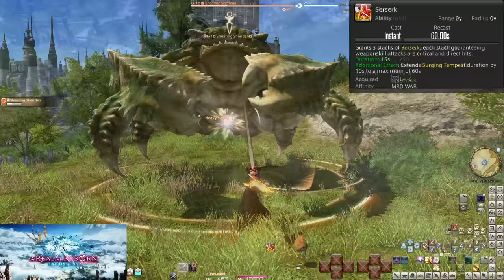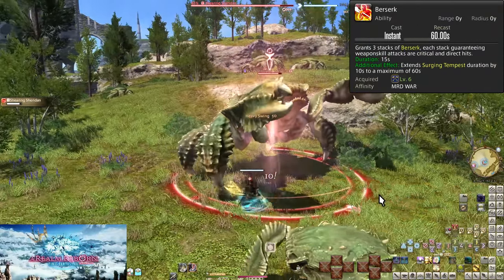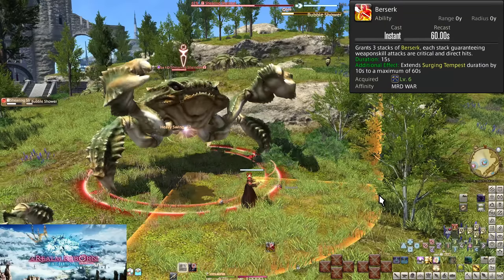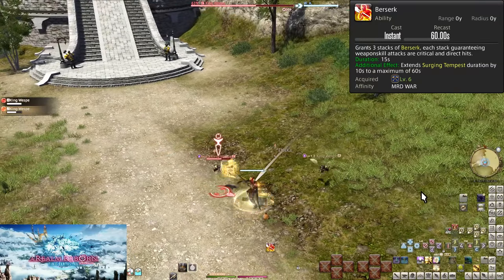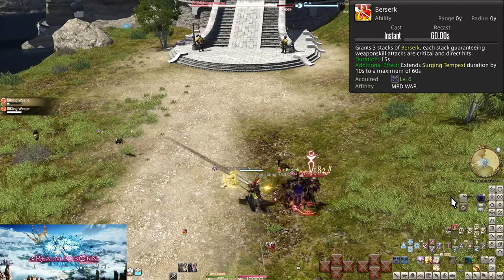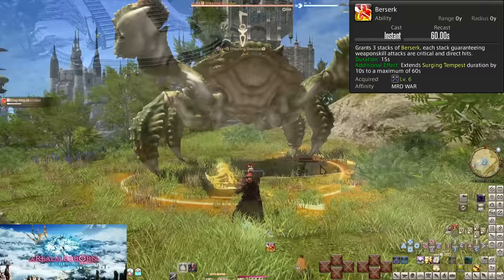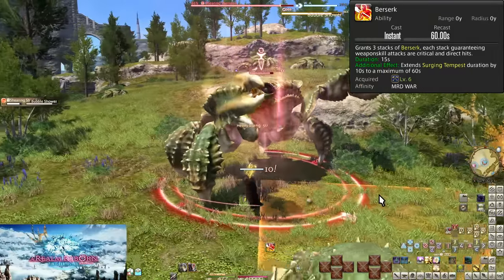Level 6, Berserk. On a 60 second cooldown, Berserk gives you three stacks of itself. This causes the next three weapon skills you do to be critical direct hits — as strong as an attack can be with both statuses stacking. Our goal with this is to buff the three best attacks we can. Use this after a Heavy Swing, and then you will buff two Mames and a Heavy Swing. Later on, we're going to change up how this is used several times, so be wary of that. Three attacks will be super buffed. There's a 15 second time limit to use the three stacks, so you can't just pop it way ahead of time and get to it later.